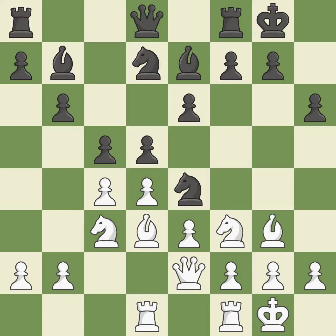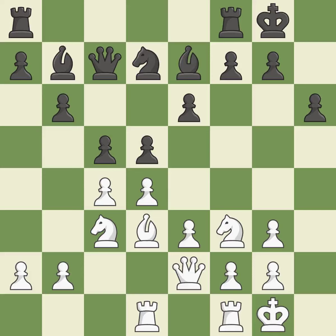This moves the bishop to safety. This forces doubled pawns in front of the opponent's king, decreasing its safety and harming the pawn structure. This is an equal trade. The rooks are linked by this, making it easier for them to work together in the future.